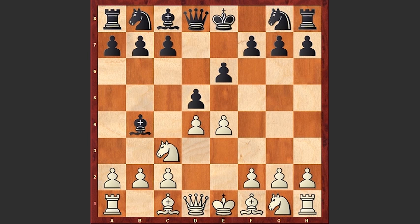Bd3, Bxc3 — this is not the best continuation. The most popular line in this position is dxe4, Bxe4, and in this position black either plays Nf6 or c5.